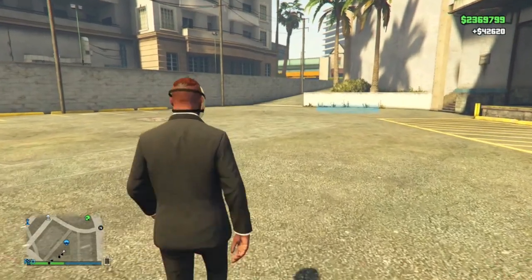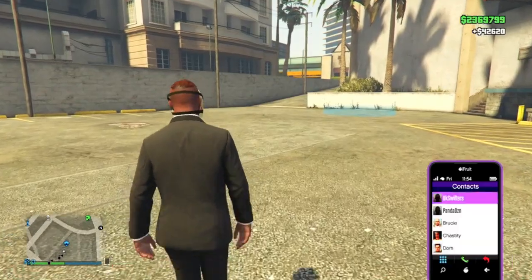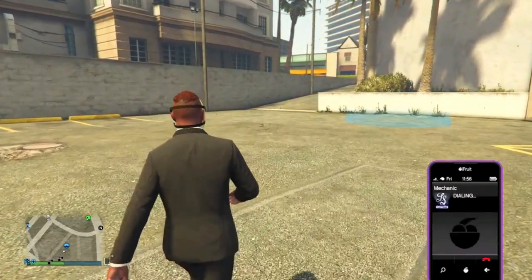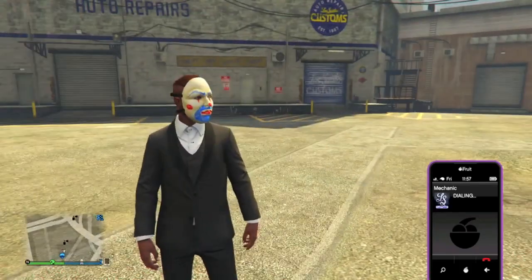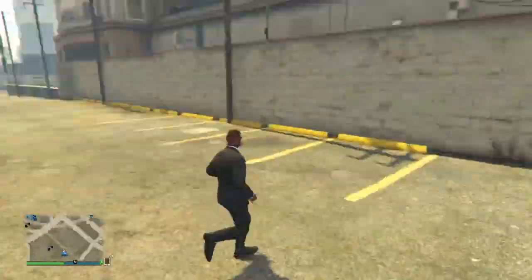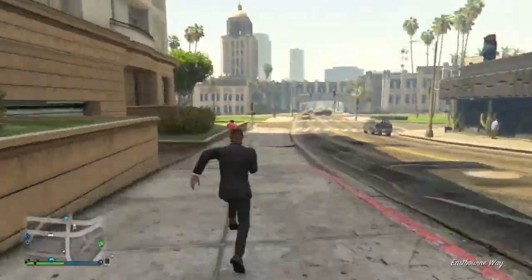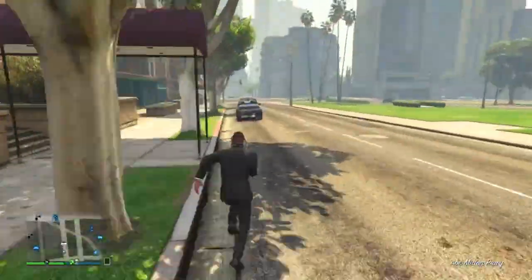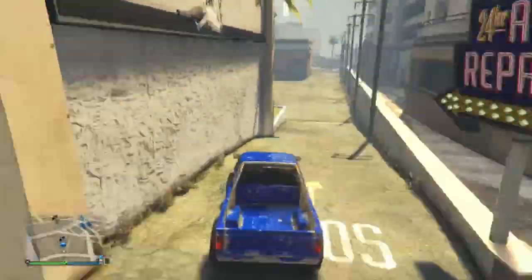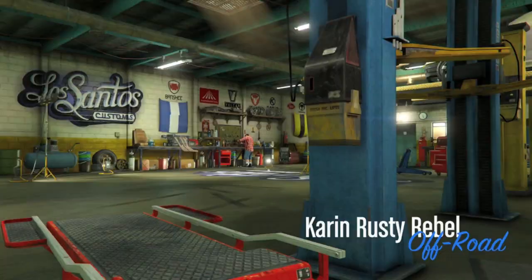So guys, although we spent $3,000 on purchasing the Karen Rebel and another $5,000 on those wheels for a total of $8,000, we were still able to sell this vehicle for $42,000, which is a total profit of $34,000. This is an extremely useful and very easy money glitch, and this does in fact bypass the 45 minute wait, so you guys can continue to do this over and over again in order to get a ton of money in GTA 5 Online.